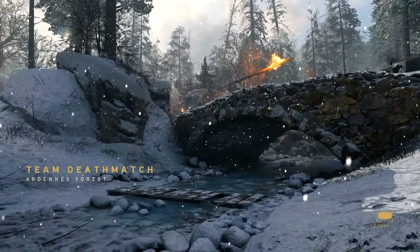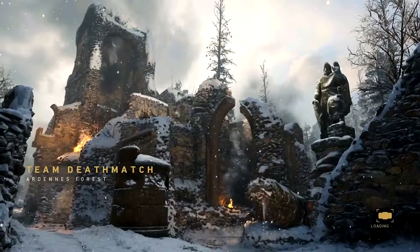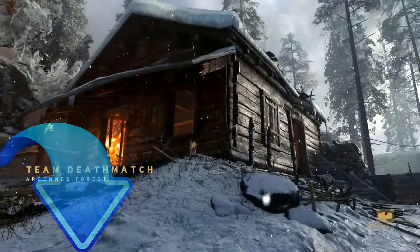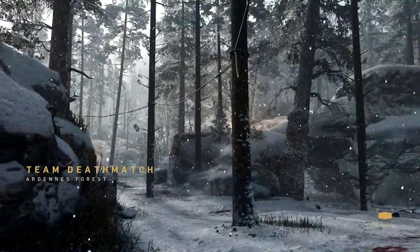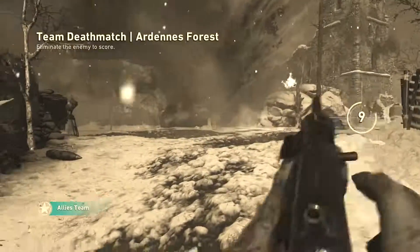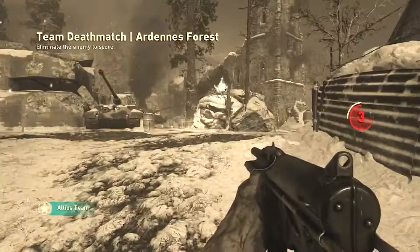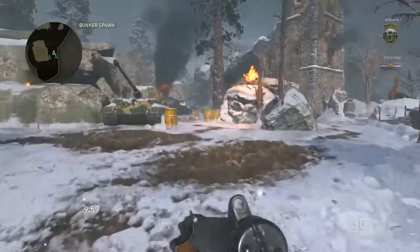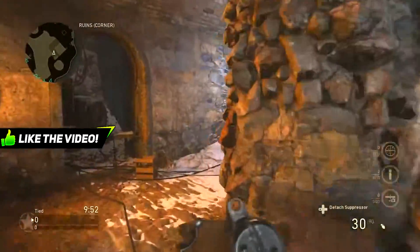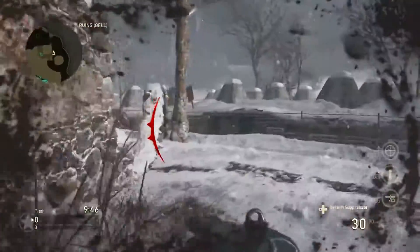Here we are with Team Deathmatch on Argnets Forest. I actually did a good gameplay here when we did the Type 100 gameplay in the beta — I'll leave a link in the description for all my Call of Duty World War 2 beta videos, so click the show-more tab and the playlist link. Here we are on Argnets Forest with the Grease Gun. Hopefully we do well in our first game — if not, oh well. I just don't want to die more than five times.